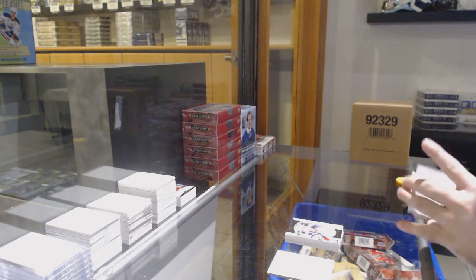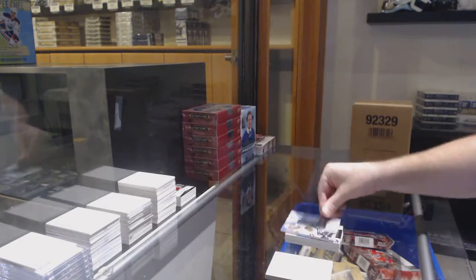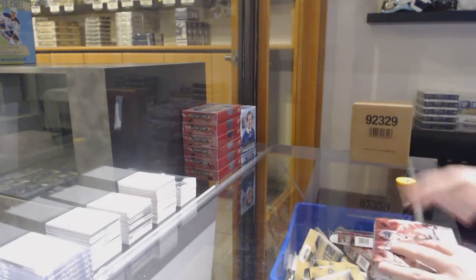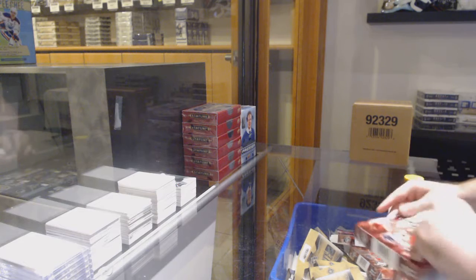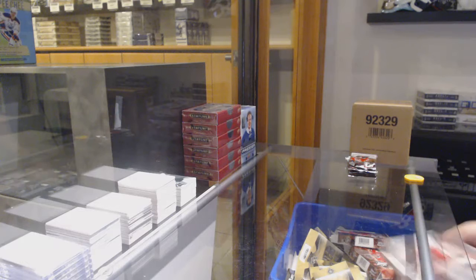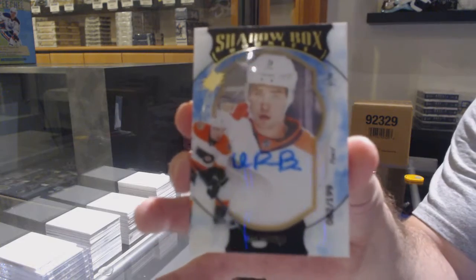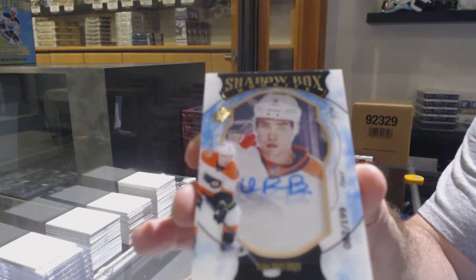We've got a Hawks Nick Schmaltz 3.99 rookie. What I was saying before I got distracted — between 15-16 diamond, 16-17 diamond, and the Cup, I believe there's over 30 of those boxes. Think about that — 15-16 diamond, 16-17 diamond, and Cup represent 30. We are killing these ones! 199 Ivan Provorov — to 199 for the Flyers.